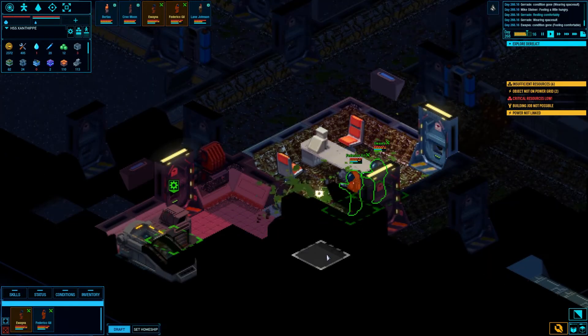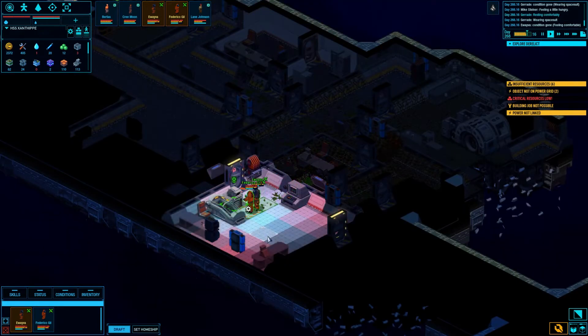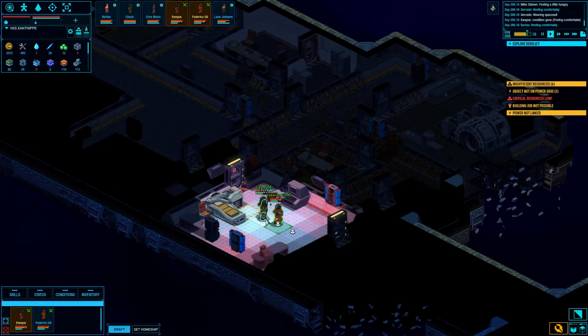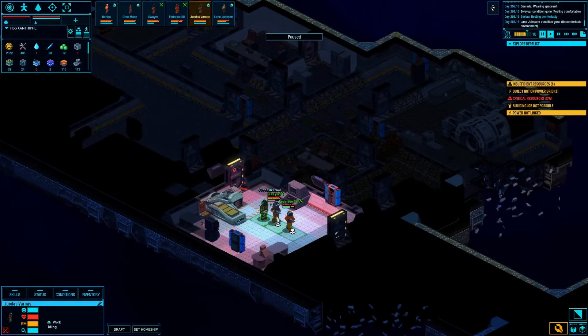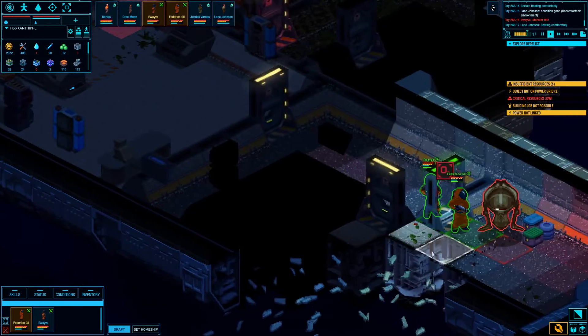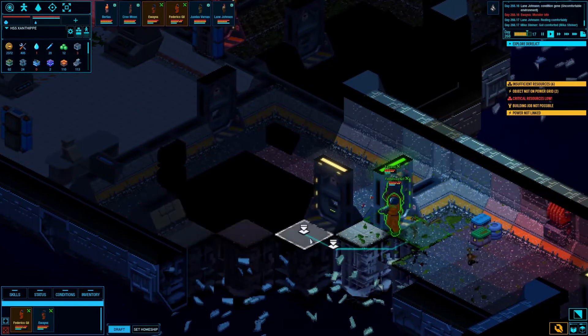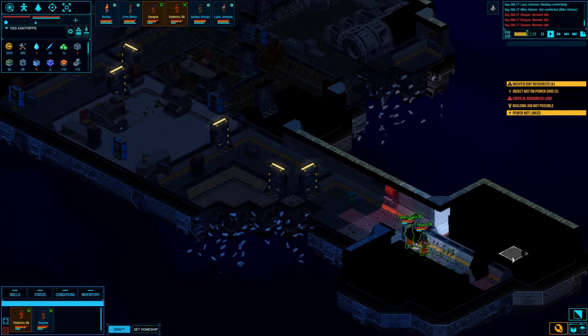We got that down. Hey, there's another crew member - nice! Let's go get him out of here. I don't think I know exactly who this is. That is the one, the only - Yodas Varnas! We'll see what he does here in a bit, but you can head back to the shuttle.